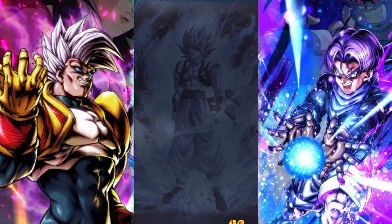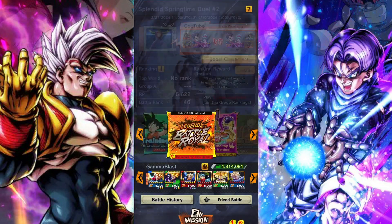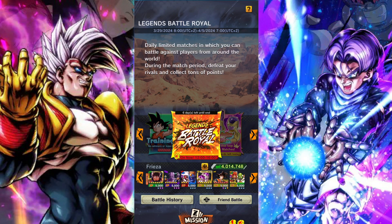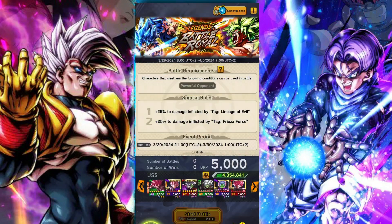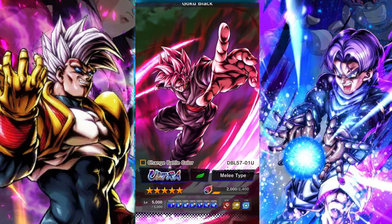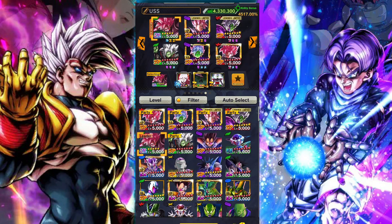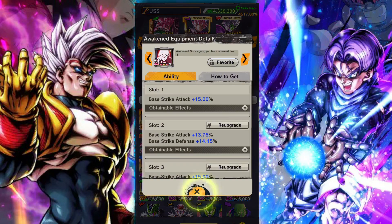I'm going to show you guys my team build for this Battle Royale. We'll do a little skip ahead to when I have the actual team set up and show you guys the equipment. I don't have the most powerful Powerful Opponents team, so you definitely could put something a bit better together, but I think this will work pretty nicely. It's more a Future Saga orientated Powerful Opponents team because that's just where I have the best units, and I think overall it's going to work decently, however it doesn't really benefit from the rules which kind of favor a Lineage of Evil team.